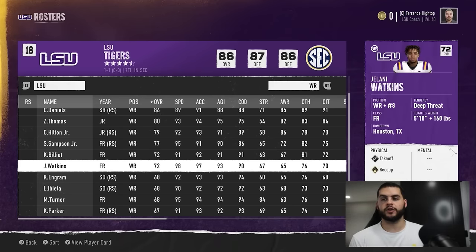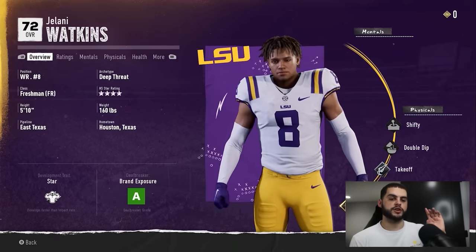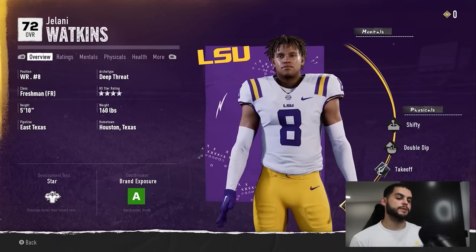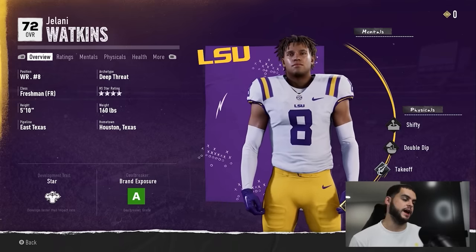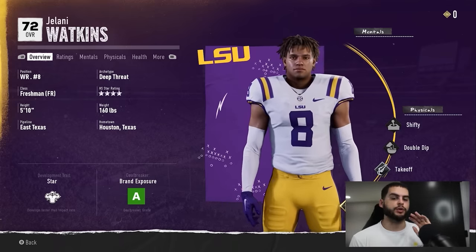I like to assess freshmen for growth, so when you get a new recruiting class or pick a new team, always check out your freshmen and start there — that's really going to be the future of your team. Go to Jelani Watkins and click Y or triangle. The first thing to take note when doing player progression is the development trait. A lot of people think the dev trait is the end-all be-all — they had an elite guy who didn't grow, or a star guy who grew a lot. I'm going to go through all this now.